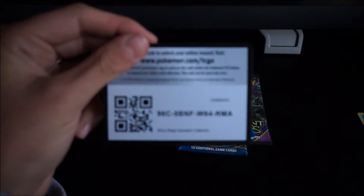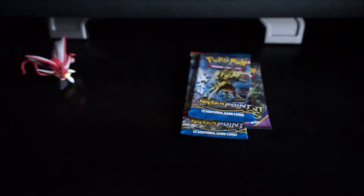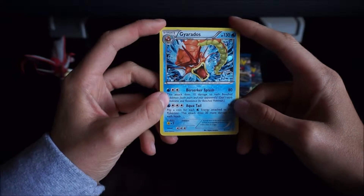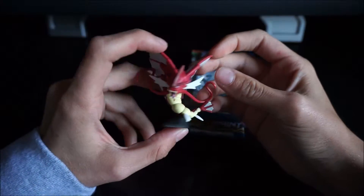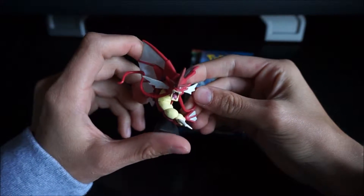So it comes with a code card. Here's the promo card — it's this cool shiny Gyarados. It's really cool, actually. I really love this promo card. We got this shiny Mega Gyarados. Really cool. Love it. Love the little figurine.